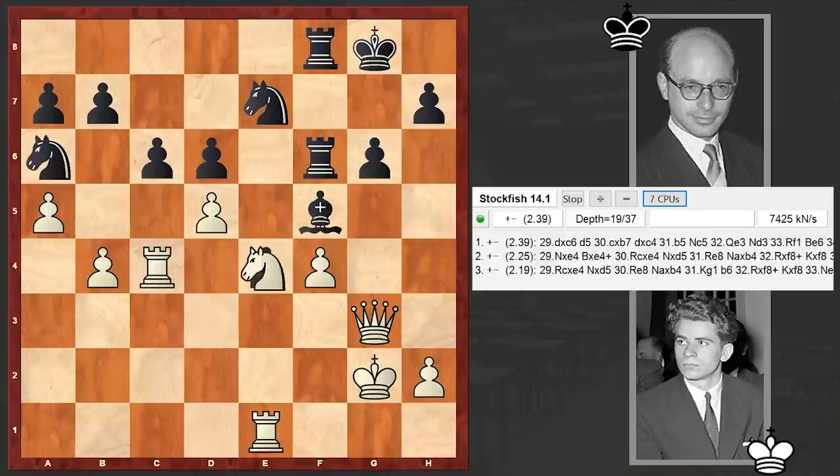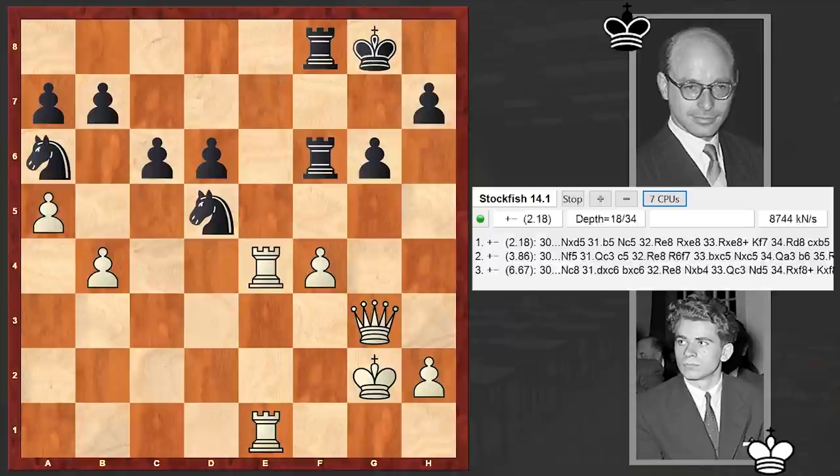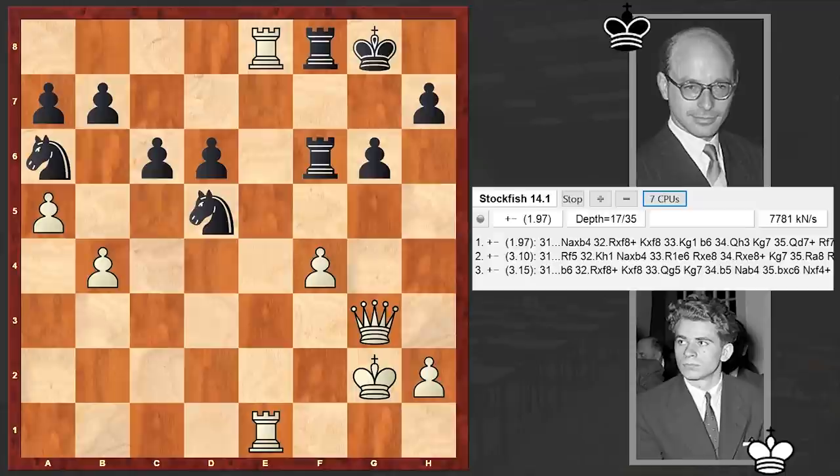Re1, Rf8, b4. The knight on the rim is dim, and I really don't like that. Then the pawn on e4 also drops — this is not good. And it's obvious that Bronstein has lost the momentum.